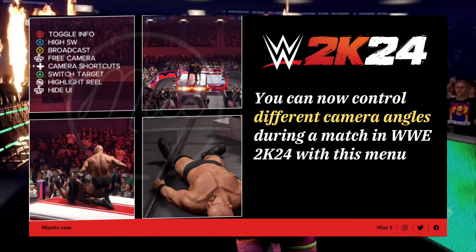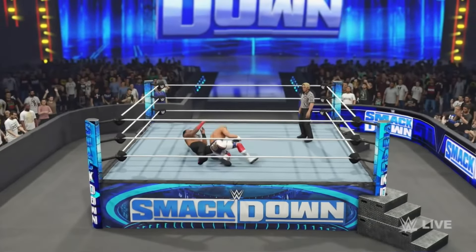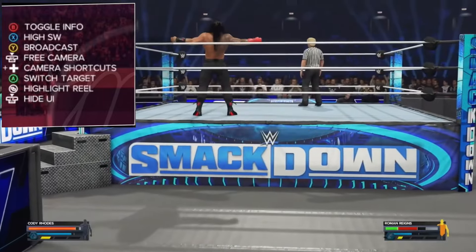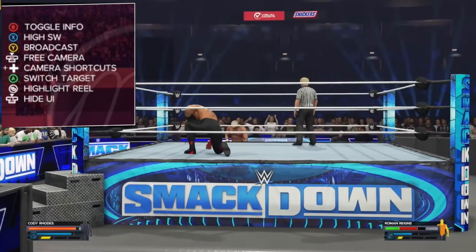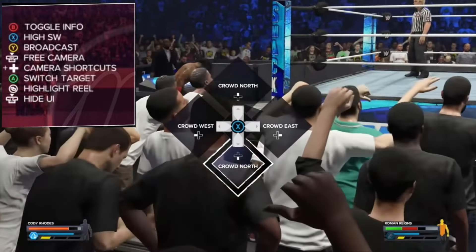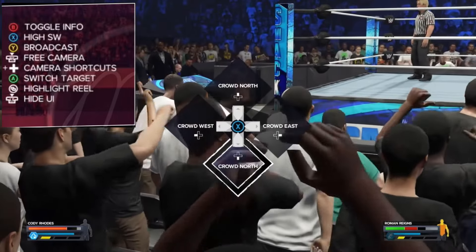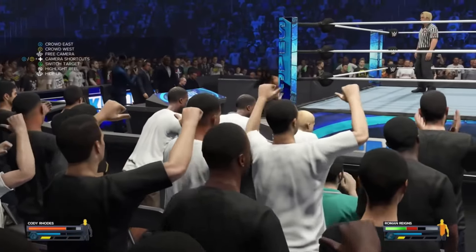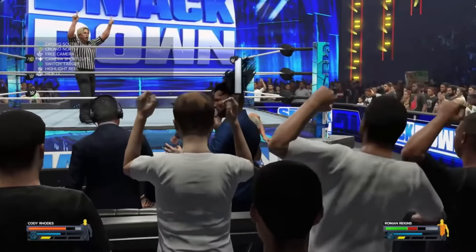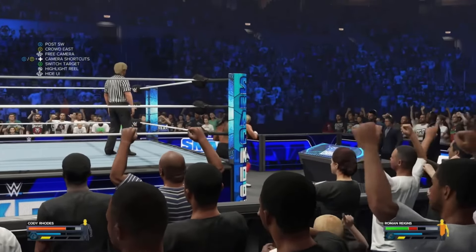You can also control different camera angles during the match live in WWE 2K24. On the left side of the screen you can toggle info, hide, SW broadcast — giving you the broadcast camera, free camera, camera shortcuts, switch to target, and highlight reel. If you want to sit back, grab a snack, and watch the AI go at it from a different camera angle, you can do that right here.